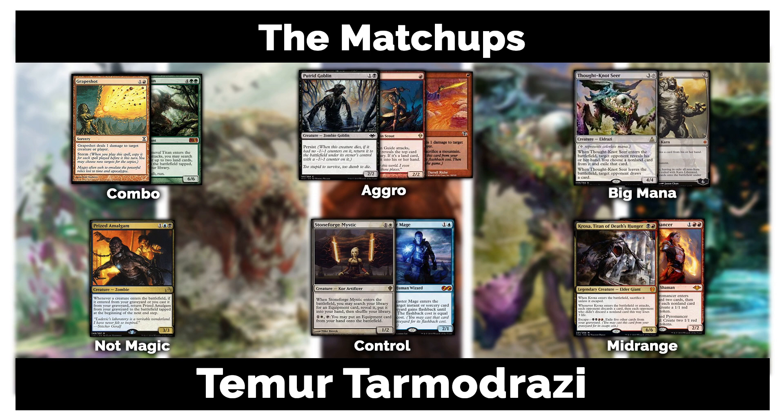Midrange matchups tend to be in your favor. They might Thoughtseize or Inquisition you early, but that's true playing against any midrange deck. Generally, your creatures are bigger than theirs — if their biggest threat is Tarmogoyf, you almost always have something larger. I'd say midrange is a relatively favorable matchup once you get enough reps in with this deck.